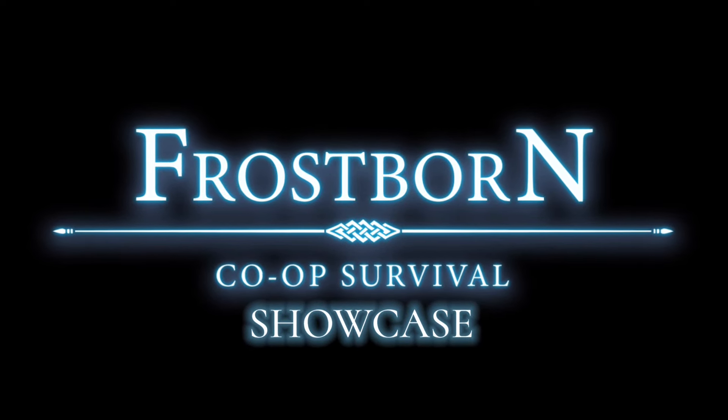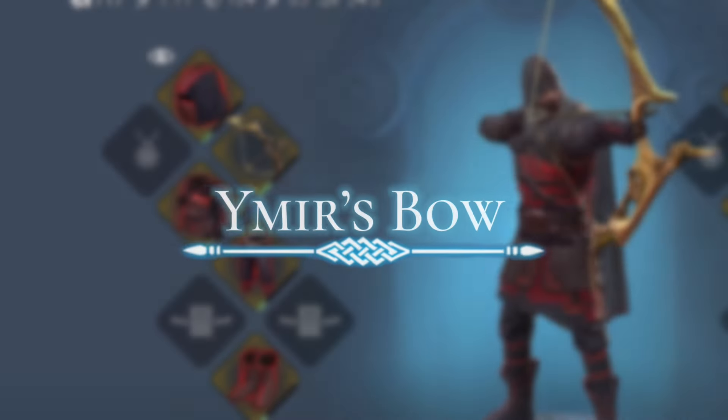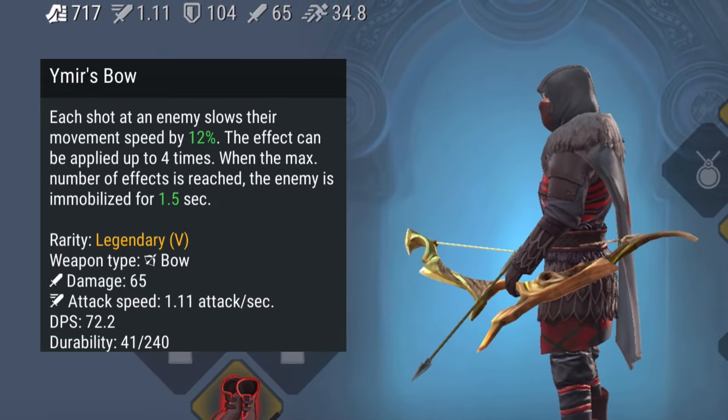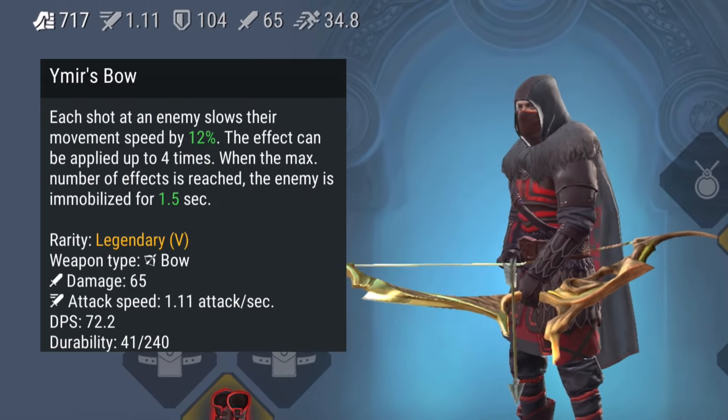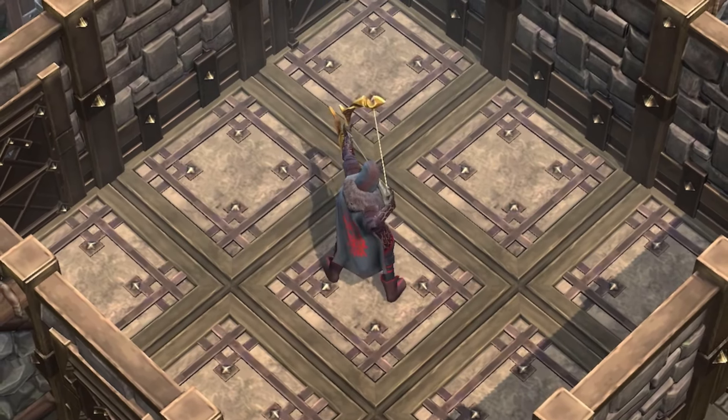Welcome to Frostborn Showcase. I will be talking about Emma's bow. Here's the weapon description. It is a bow weapon type with strong damage and average attacking speed. This is the same weapon that Sylvan has.